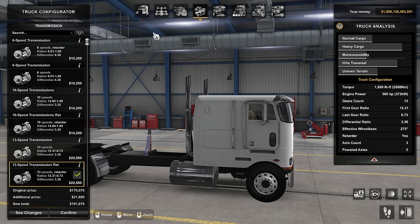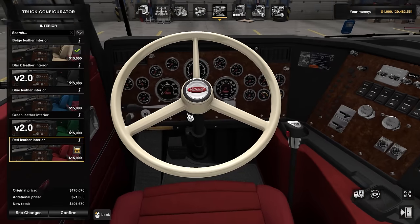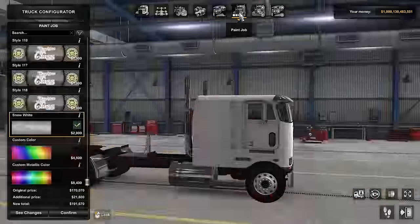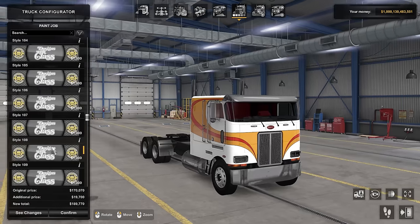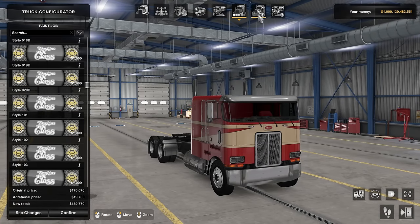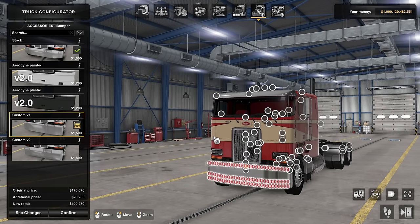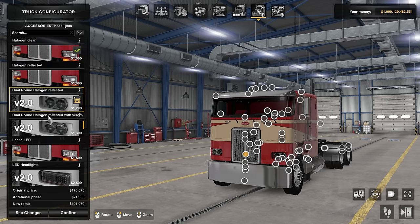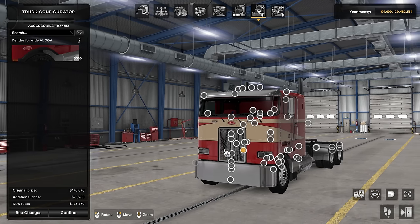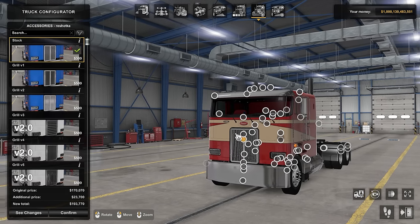Interiors — you get beige, beige-black, blue, green, and red, so you can go with that old classic look. Then you get a bunch of paint styles. And then we have all of these accessory options — different bumpers and all that. Pretty neat. If you're used to John Ruda's trucks, you're used to this level of customization. Different headlight options, even LEDs if you want those. Then you have fenders for wide Alcoa tires.